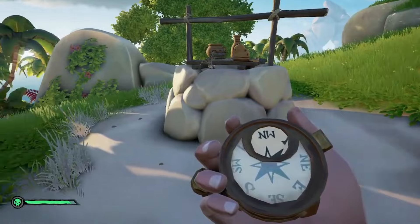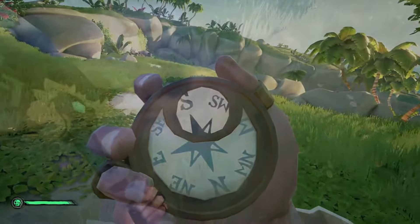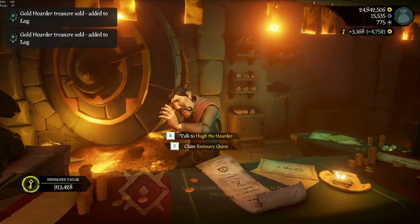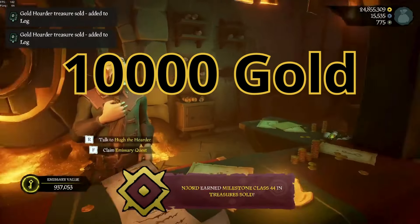Next up, we have the riddle quest. This will have you solve a riddle on a given island, resulting in a dig up for a chest that contains several Crowns of Hope. These sell for 3,200 each. Including the chest, it comes to around 10,000 in total.